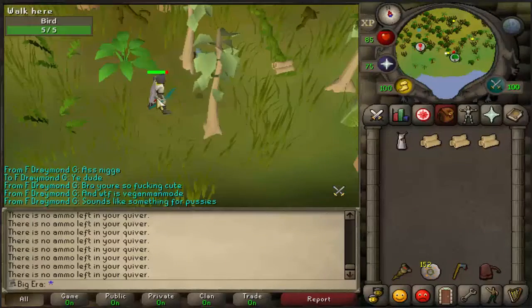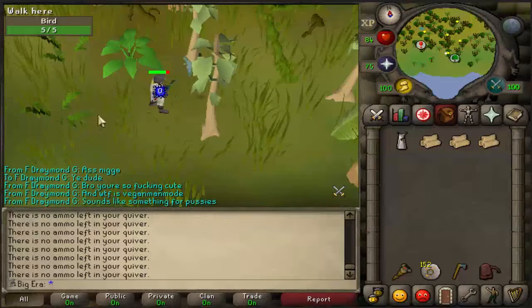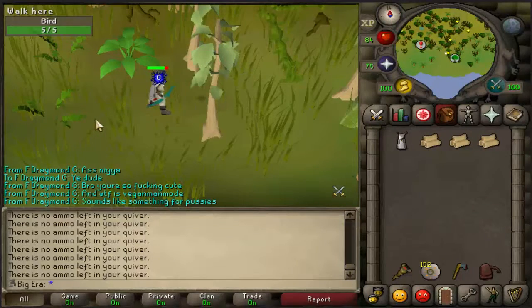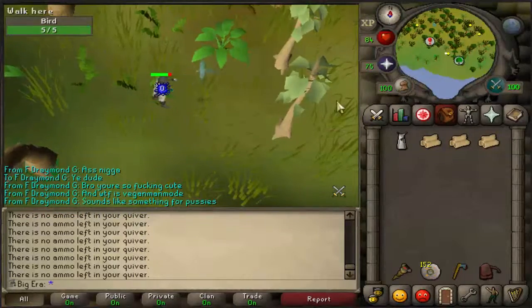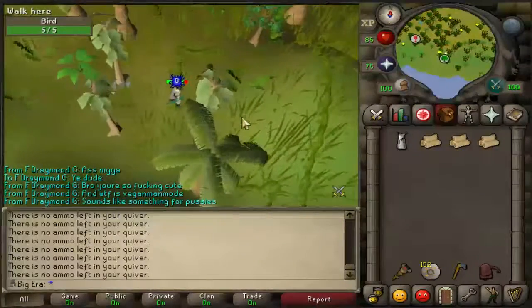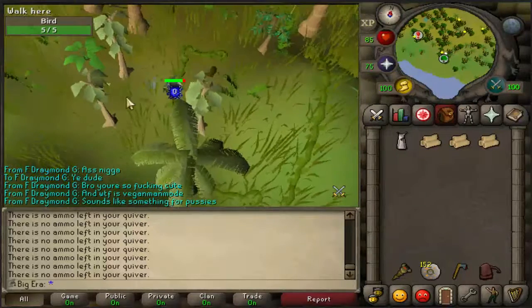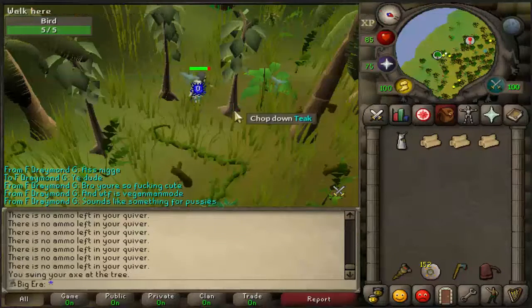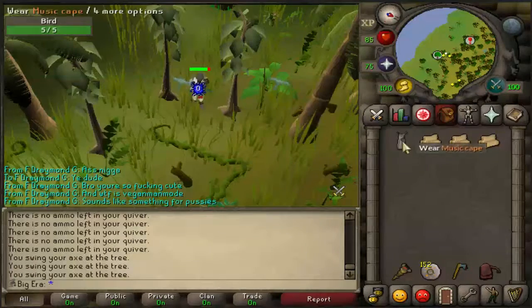Basically what you want to do now is predict when the first one is going to hit you — just basically like prayer flicking, just predict when it hits you. Right before it hits you, you want to run to this bush right here. Make sure your run is off, then walk back to the original spot. Now you put your run back on, then you run to the middle of these two Teak Trees. Now you click on the tree and then you click on your cape, and you just keep repeating that.